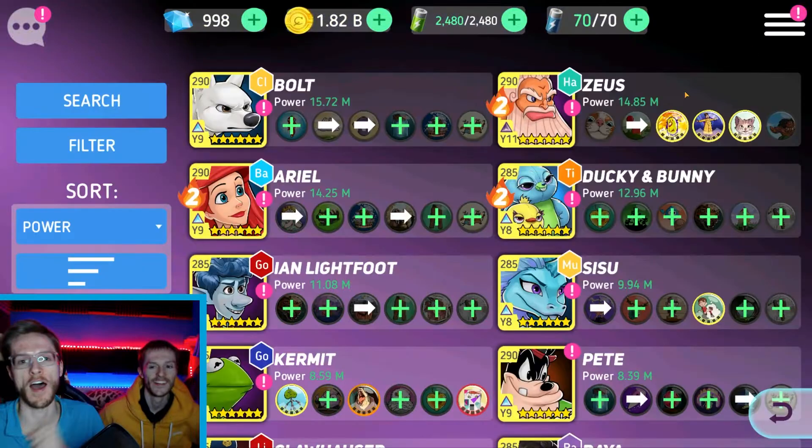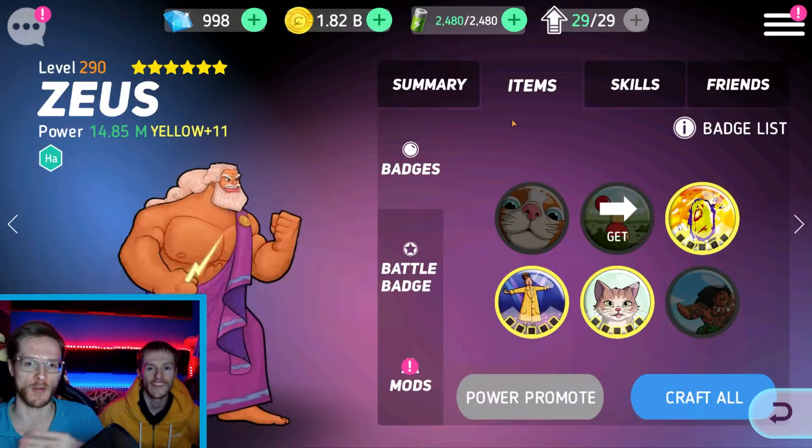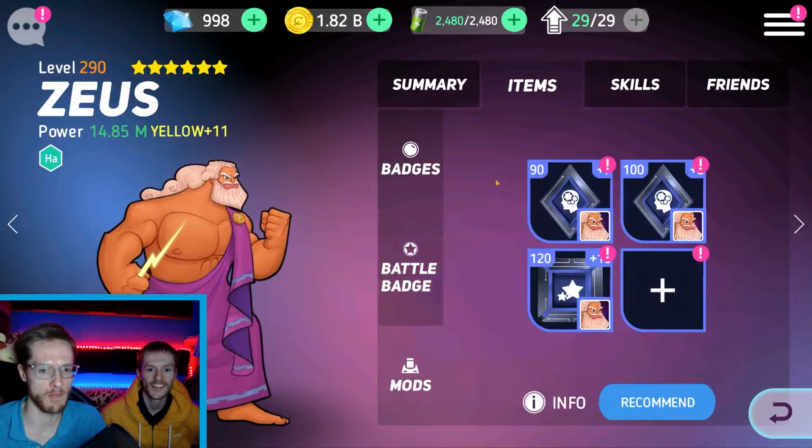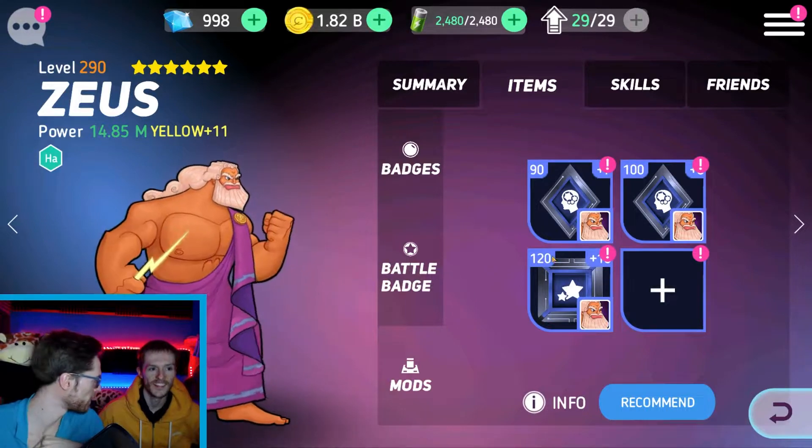So without further ado, I made a little bit of a mistake because I was upgrading Zeus and I realised I didn't have enough of his shards, so I can't bring back the mod onto him, which I got to level 100 because I was just being stupid for a video to annoy everyone.